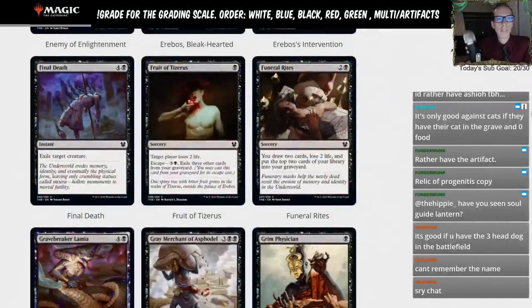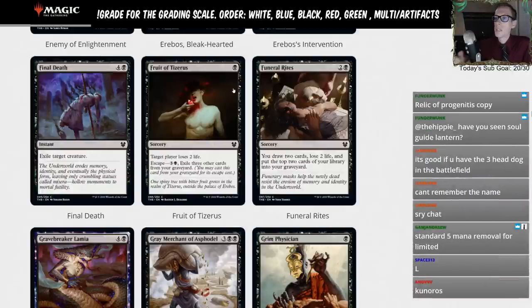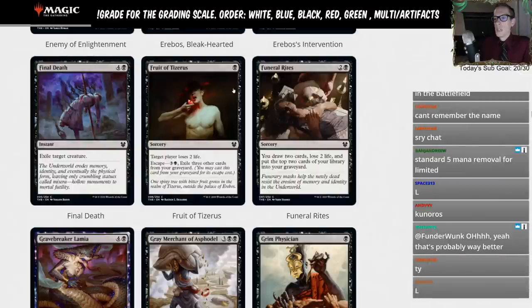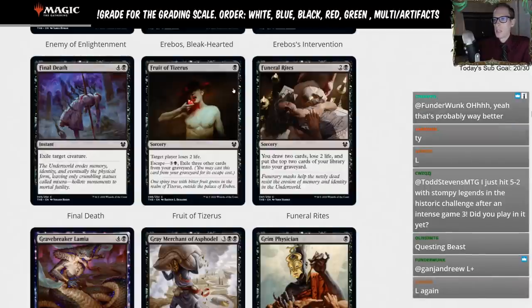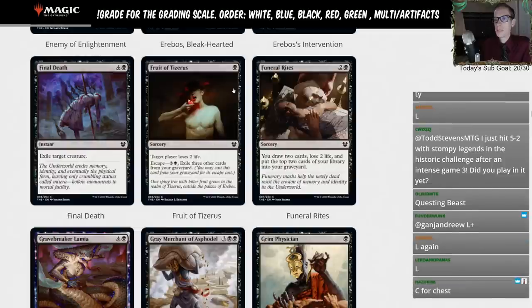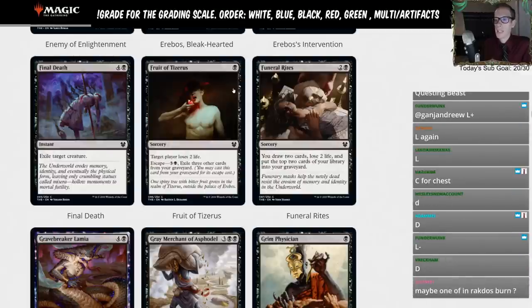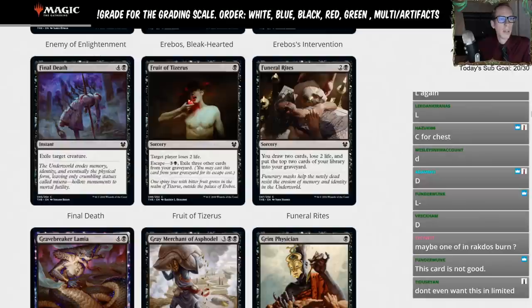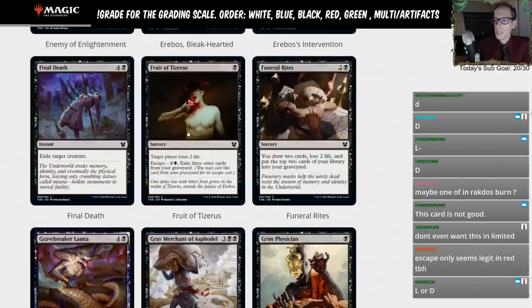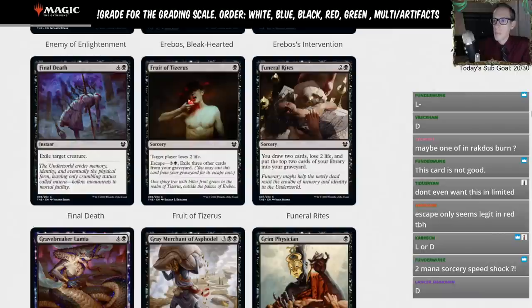Final Death — five mana, exile target creature. Awesome card for limited, giving it an L for standard. Fruit of Tazeros — black, sorcery, target player loses two life, with Escape. You'd have to be a black burn deck, but spending an entire card for two life — even with the Escape recast for four mana — isn't good enough. If this said three life we'd be talking, but at two life, that's an L.